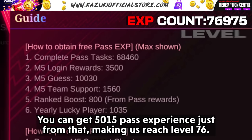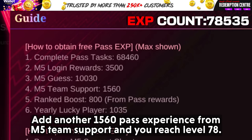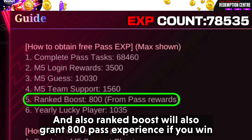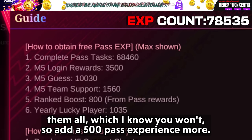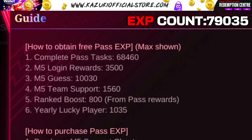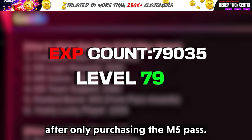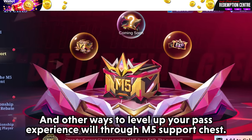Assuming you get at least half of the guesses correct, you can get 5,015 pass experience just from that, making us reach level 76. Add another 1,560 pass experience from M5 Team Support and you reach level 78. Rank boost will also grant 800 pass experience if you win them all — but realistically add about 500 more. So for a hard grinder, level 78 is the highest you can reach after only purchasing the M5 pass.